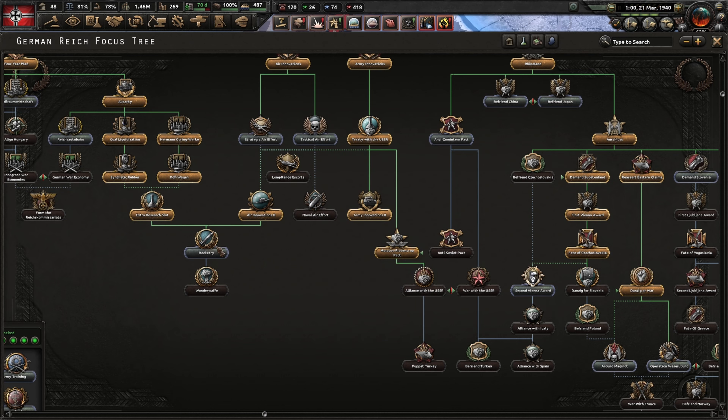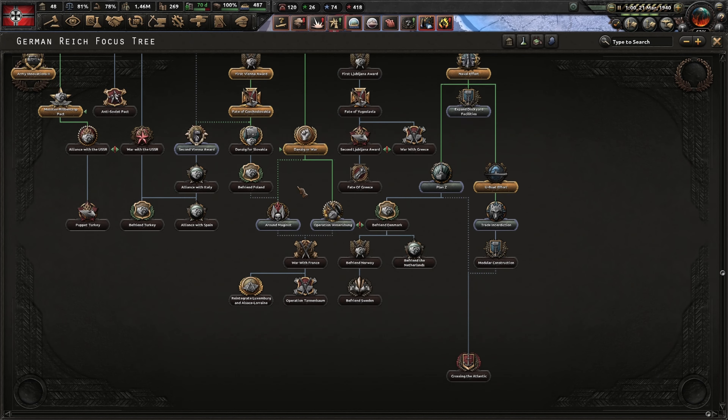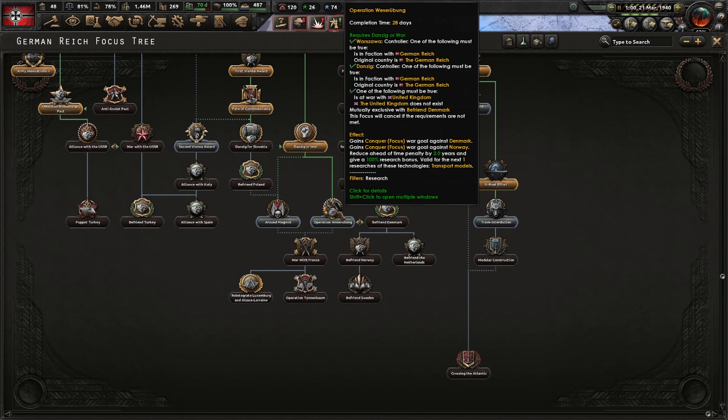Let's grab these tanks and put them together with an infantry division - they are in charge of trying to reach Odense and meeting up here. These tanks with Manteuffel are going to go up in this direction. We finished air innovations 2, which grants us 50 air experience - that's why we had to use some beforehand. We could have saved one of those doctrines for this bonus. The tasks of the Reich's Air Ministry are of paramount importance - the Luftwaffe must be the most advanced air force in the world. What we're going to do now is Operation Weiserübung.